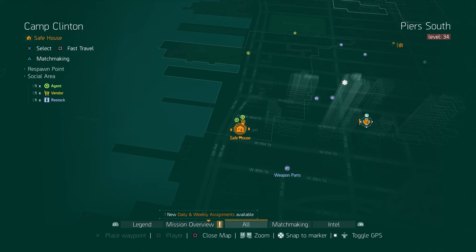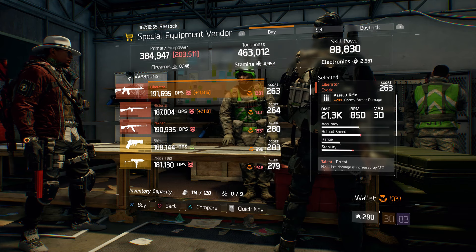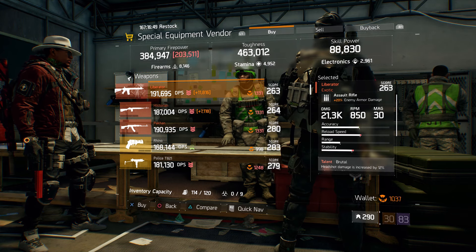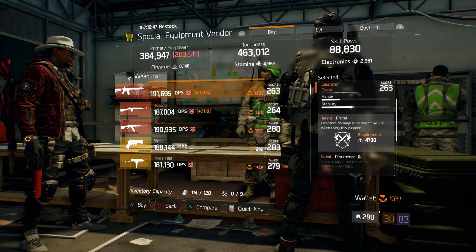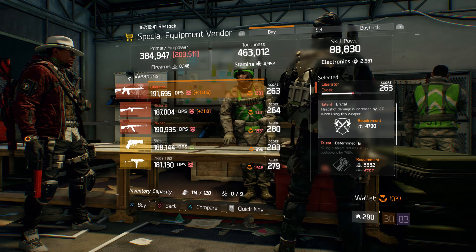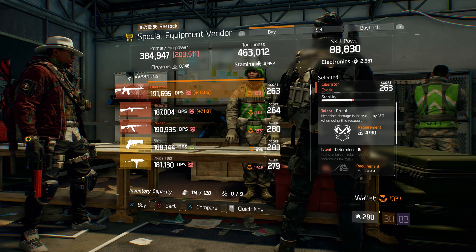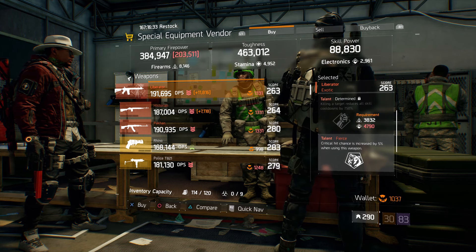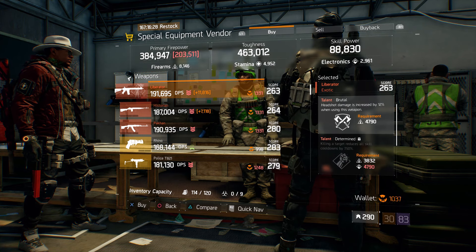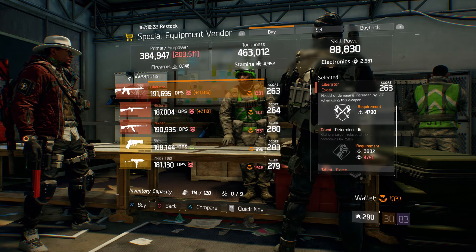For our next gear items, we're going to head over to Camp Clinton. The special equipment vendor has a liberator with a gear score of 263 and 20% enemy armor damage. If I was using this liberator, I would definitely use it for some PVE action if I didn't have any better ARs. The talents are brutal, determined, and fierce. It's not that hard to land headshots on the AI, so I'd keep brutal and fierce and roll up that determined for something else.